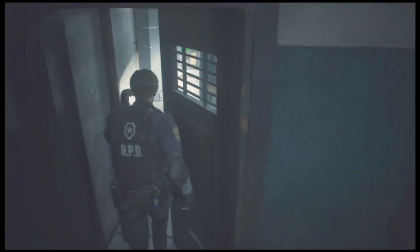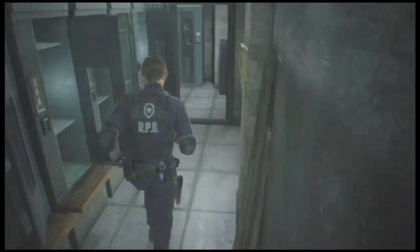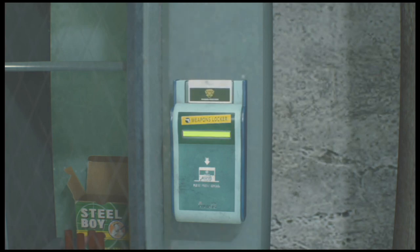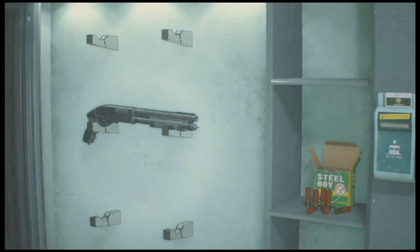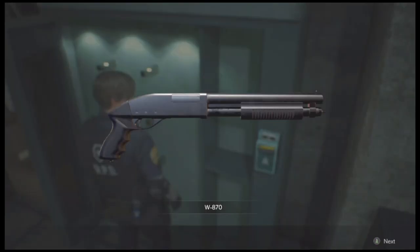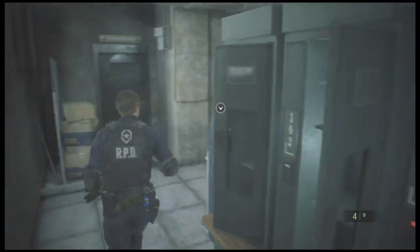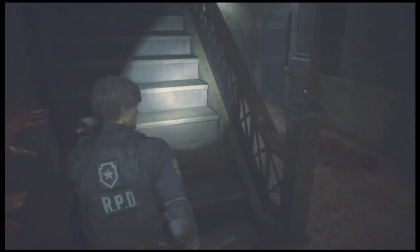All the way to the back so we can grab this shotgun ammo and the shotgun as well. It's gonna be four rounds, so it'll fill up the shotgun, which holds four rounds for now — later on it'll hold like eight, which is awesome. We still have these two lockers to revisit but we need the number three key. There's also an item box over here you can stop at and put stuff away if you're feeling frisky.